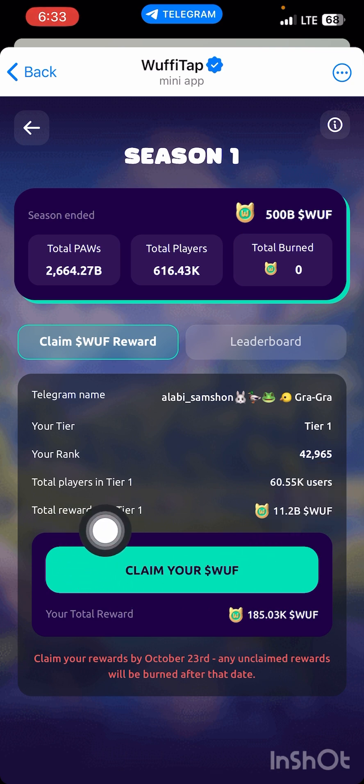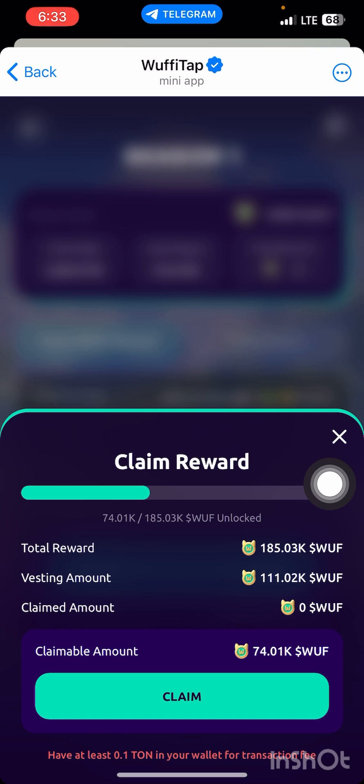The total reward given to me — if you press on 'Claim My Reward,' you can see the vesting amount. I was given 185, with a vesting of 111k Woofy total, and I haven't claimed anything yet. Right now I'm able to claim 74k Woofy. You must have at least 0.1 TON in your wallet for the transaction, so make sure you have that to complete the transaction easily.